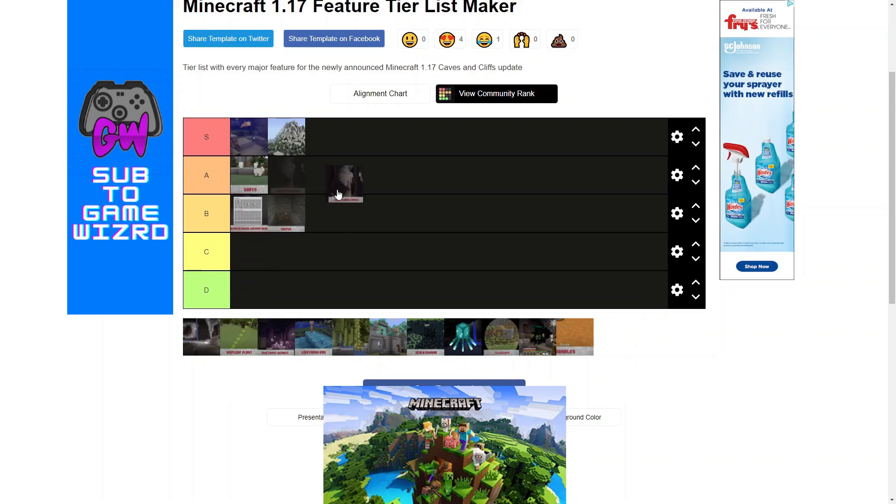Dripstone caves — these are really cool. I think that the dripstone is really cool for traps, and they look good just in the cave. I think it fits in with Minecraft pretty well. I'm going to put it in A tier.